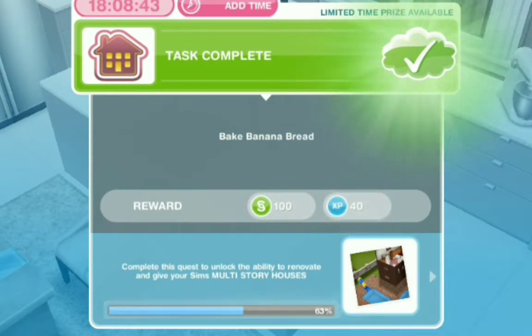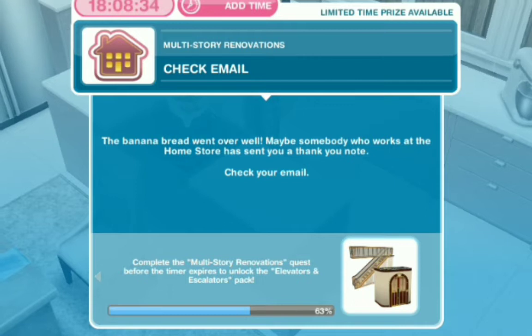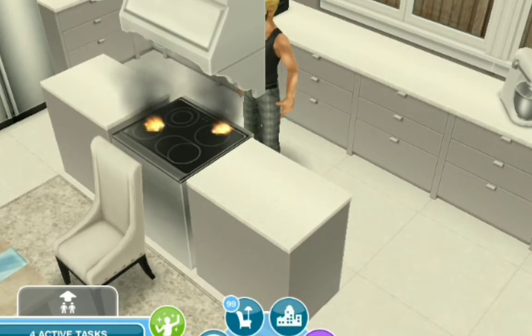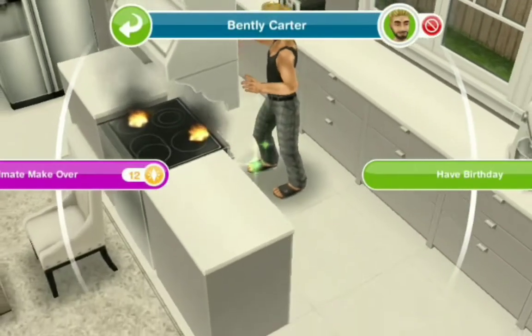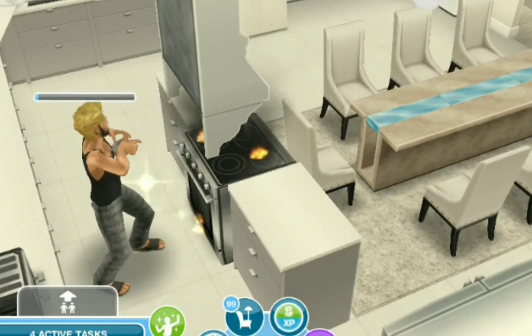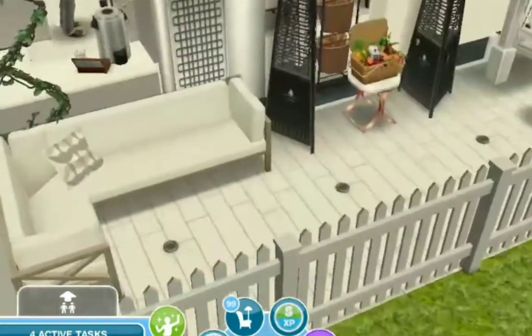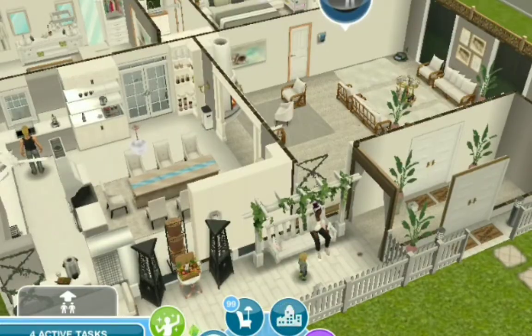Let's see if Bentley has managed to set the place on fire again. His teaching skill is pretty advanced but — yep, he has. Which means we have to get another stove. Somehow baking dishes is just not his forte. Please extinguish that fire before Iceland gets in here and starts screaming her lungs out — she's very screechy. Iceland is coming, and it's like she can sniff the fire a mile away.